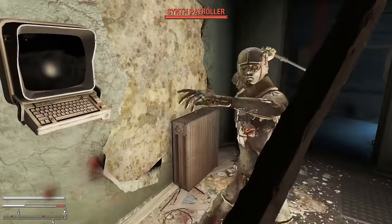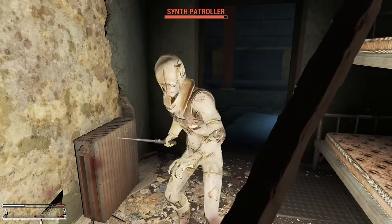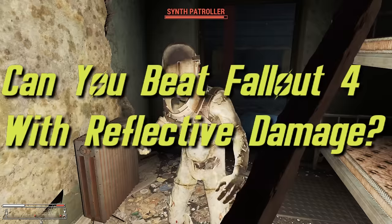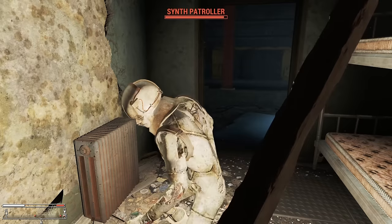In Fallout, there's tons of ways to take out enemies, like using guns, chems, or even explosives. But what if you didn't want to do any of that? What if you wanted the enemies to take themselves out? Could you beat the entirety of Fallout 4 with only reflective damage?